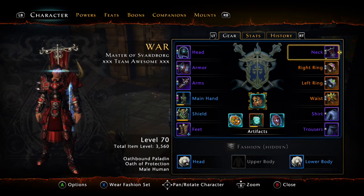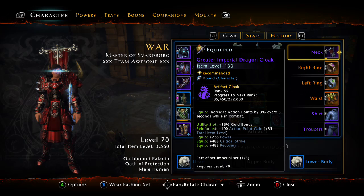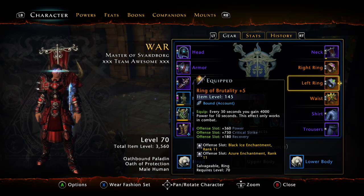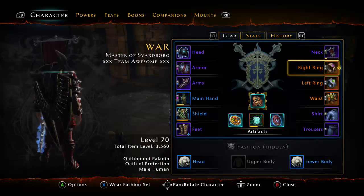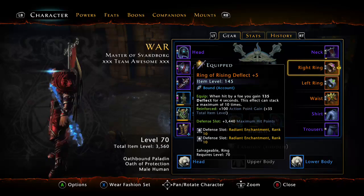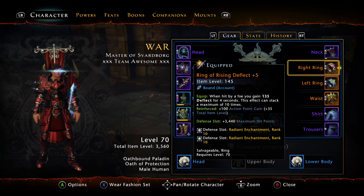Moving on to the right side. For the neck, I have the Greater Imperial Dragon Cloak for the power, crit, and recovery, plus increased action point gain. For rings, I have the Ring of Rising Defects plus five and the Ring of Vitality plus five. I haven't yet gotten the plus five MSVA rings or FBI rings — no matter how many times I've run. Once I do get those I'll switch them out. I'm looking for rings that give me recovery, more power, and then a different stat.